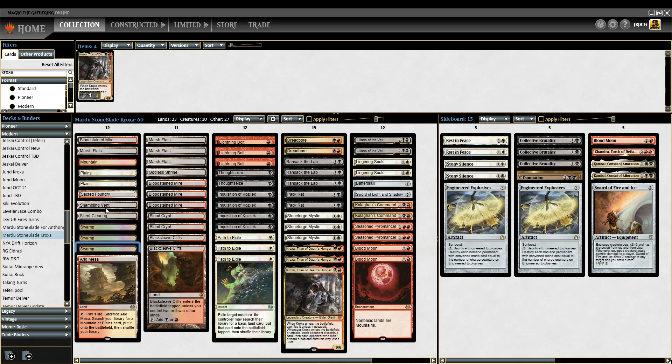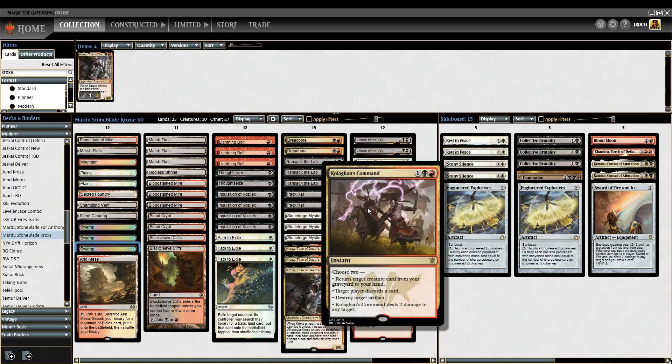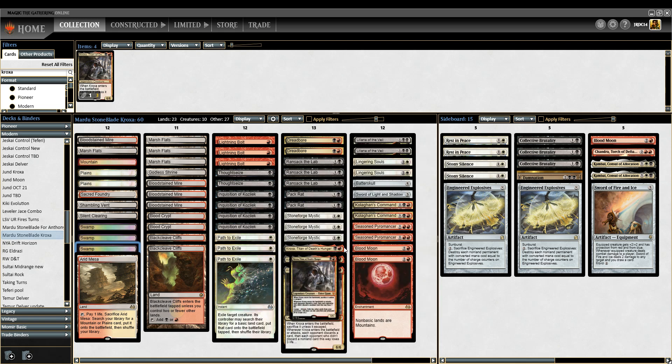We cut one more Shambling Vent for an extra Blood Crypt so I can have a little bit more Red sources for Kroxa. We're also going to be less likely to just be jamming Blood Moon every game because we can't necessarily buy it back, but we do have a lot of ways of reoccurring it such as the Sword and Kolaghan's Command. So just because we Blood Moon and can't get Double Black early doesn't mean we can't still use Kroxa's ability.